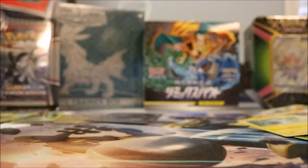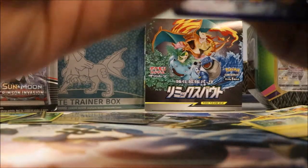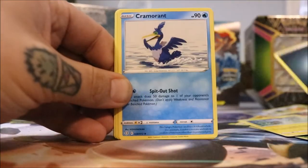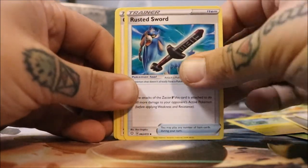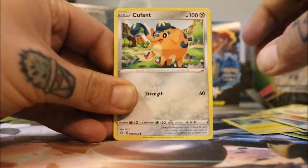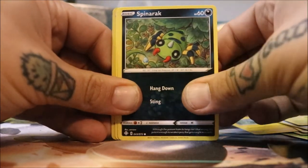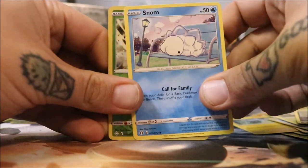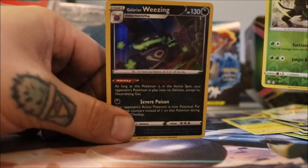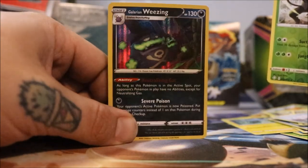There's that for you all. Gym Trainer. Gardevoir. Rowlet. Cufant. Spinarak. Snom. Zamazenta.